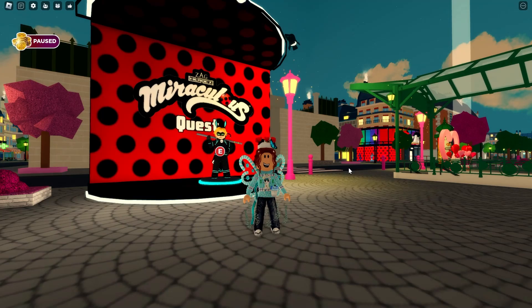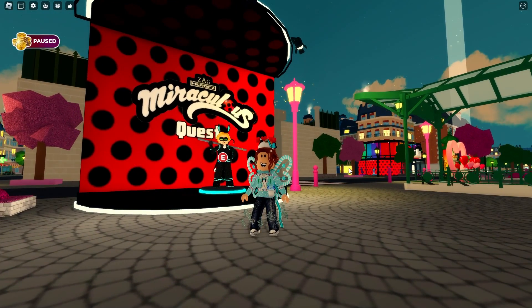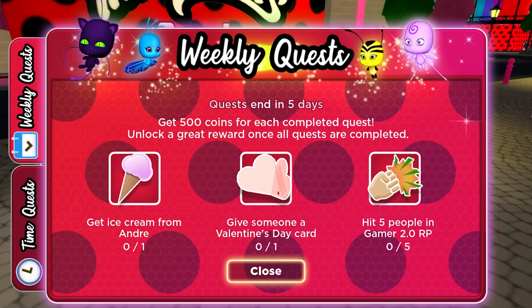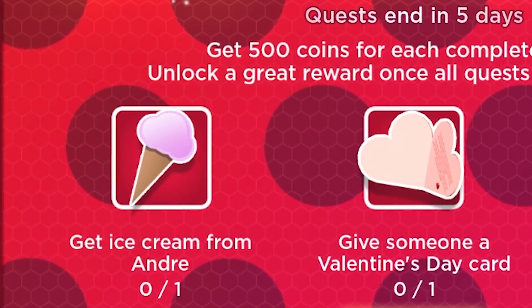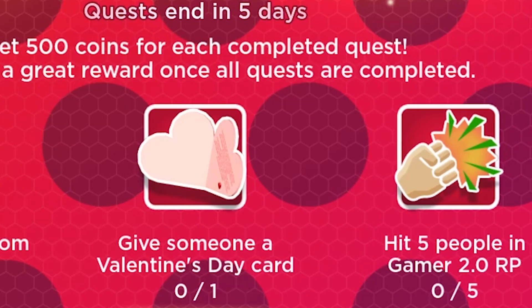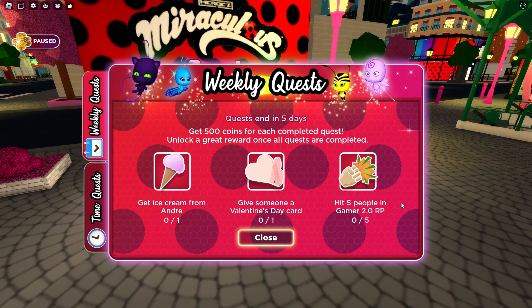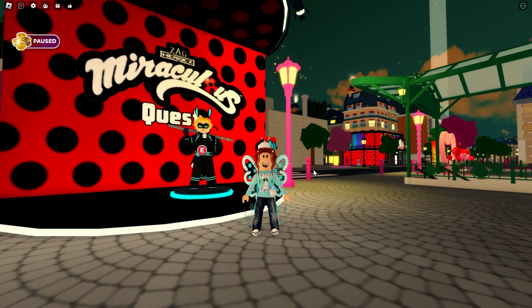First of all, the quests. Quests always happen in this game — you're always gonna find a new skin out here. You can get these for free just by completing tasks in the game. This looks like the Valentine's quest. There's an ice cream from Andre, a Valentine's card you gotta give to somebody, and it looks very Valentine's-y. We're gonna go ahead and give this a try, and we're gonna go check out the new wedding pack. It's perfect timing for all of this to come out — it's Valentine's!